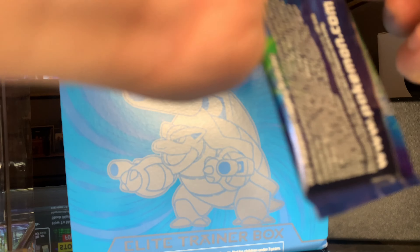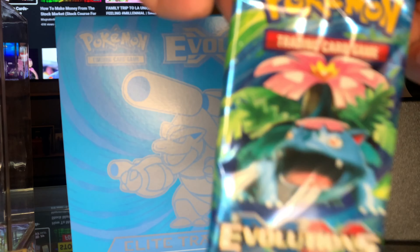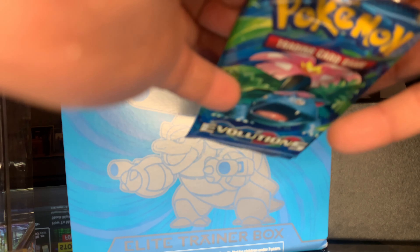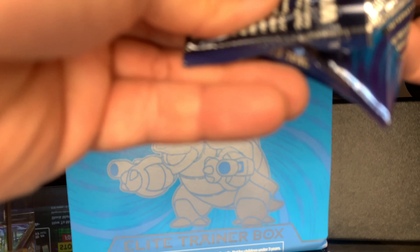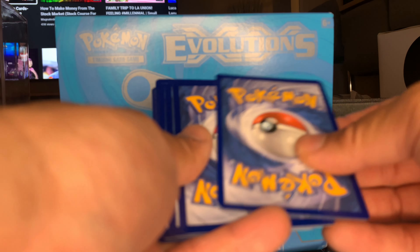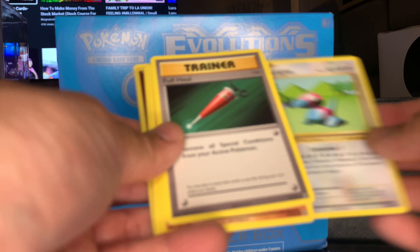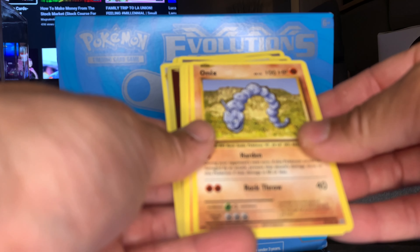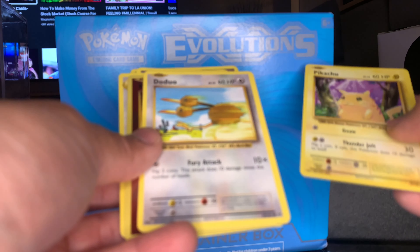Now let's do the Venusaur booster pack. Looks like an Onyx on the back — yeah, it is an Onyx. One, two, three. Another Pokedex trainer card, Porygon, trainer card, Onyx, Growlithe, Matchup, Pikachu yellow cheeks. The duo.